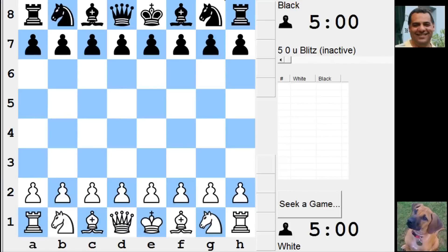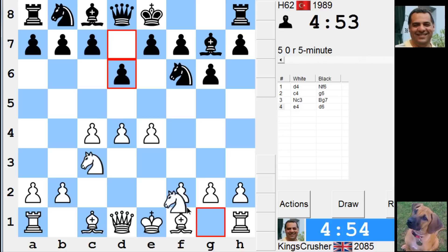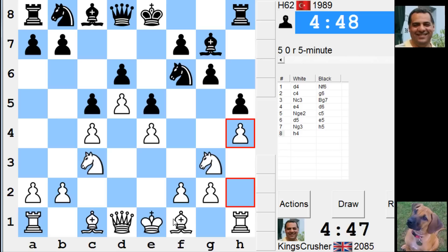Welcome to another mega exciting 5-minute auto pairing. H62, let's try C4, King's Indian — let's try it with my E2 here. That will happen, maybe that was the idea as well.